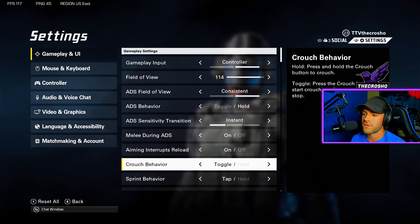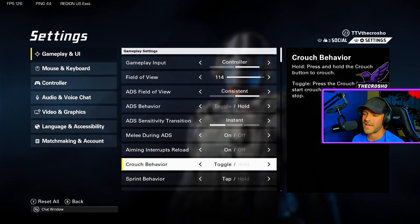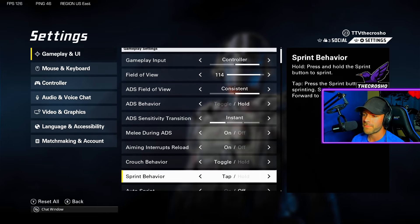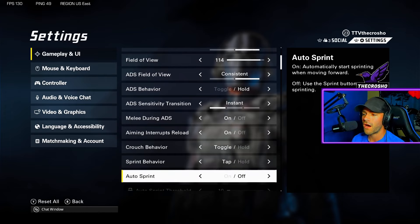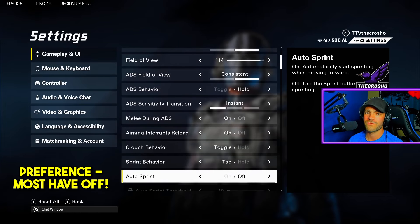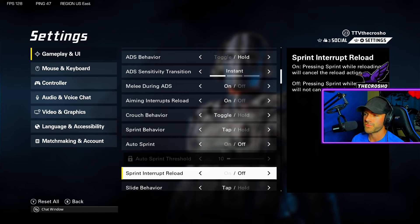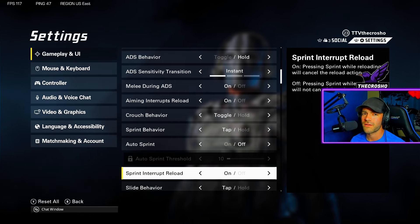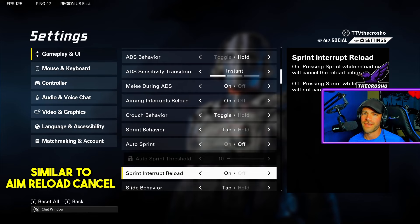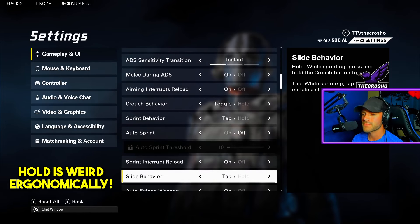Crouch behavior — that's up to you. I always have it on toggle; I think it's ergonomically weird to have it on hold. Sprint behavior: keep it on tap — that's preference. Auto sprint I'd keep off, preferably. Sprint interrupt to reload — that should definitely be on, it's quite useful, similar to canceling the animation. Slide behavior: I definitely recommend tap.